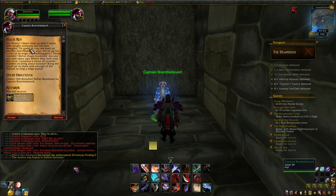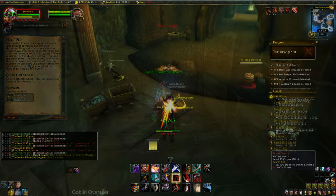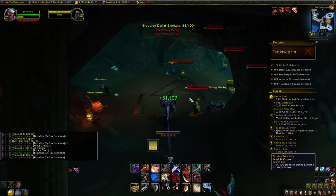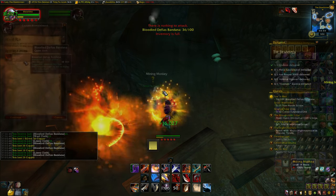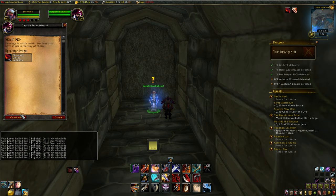He'll ask you to collect 100 Defias bandanas. You get these from most of the mobs in the instance as long as it's on normal mode. And if you run out of enemies, you can always run out and reset the instance. Once you get all 100, return to the ghostly pirate to get your ensemble.